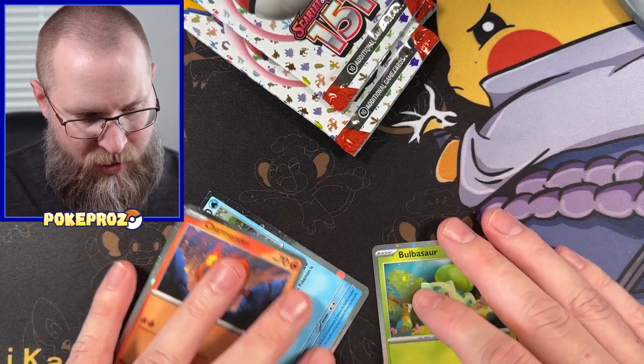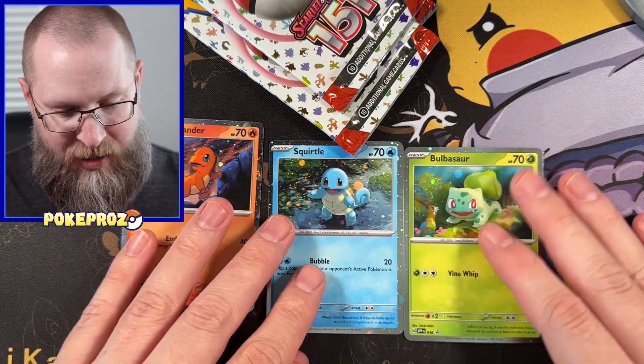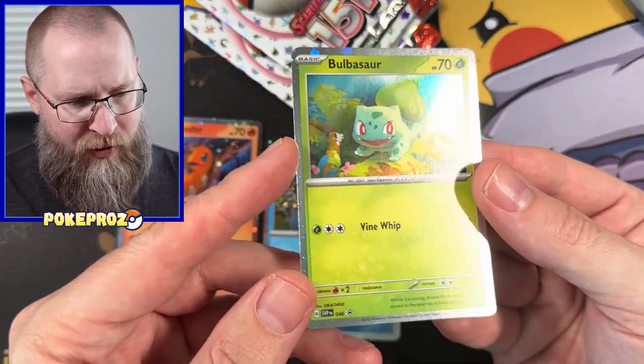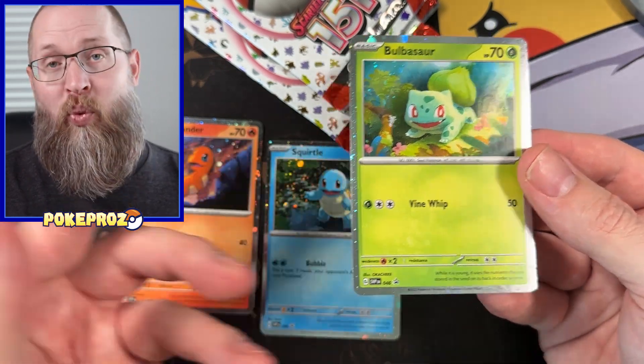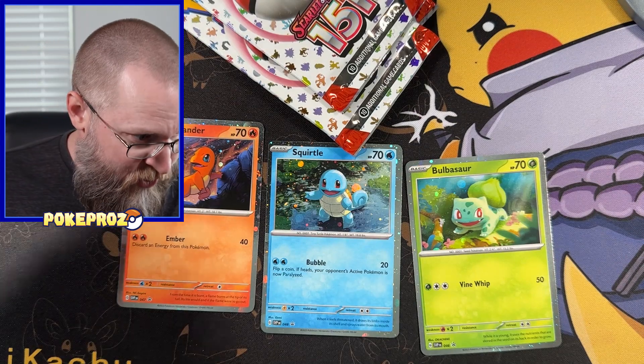There's the code card and we have the three promos. Look at the foil on these — it's this cool cosmic foil thing going on, so I really wanted these.